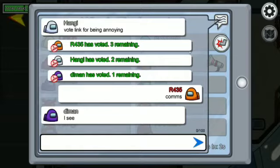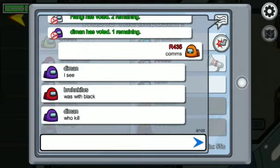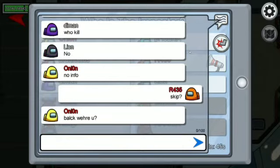The imposter himself can argue and make humans or crewmates get eliminated by directing majority votes toward them. Also, if no one guesses who the imposter is, you can skip the vote so that no one will be ejected and the game continues.